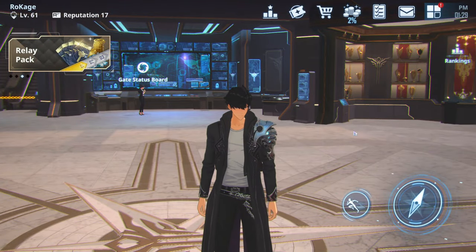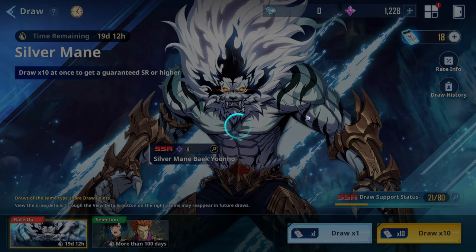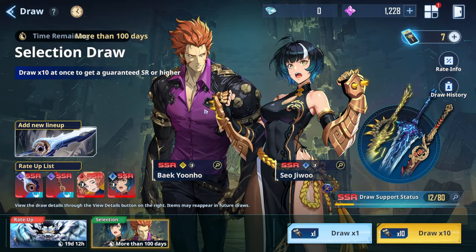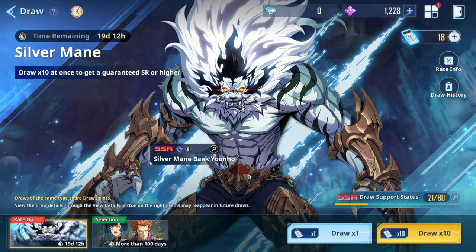Let's start from the get-go. First, we'll talk about the global day one banners — I already covered this in a previous video so I'll be brief. The two banners we're going to have on day one are the selection drop banner and the radar banner, which will most likely feature Alicia at the top.